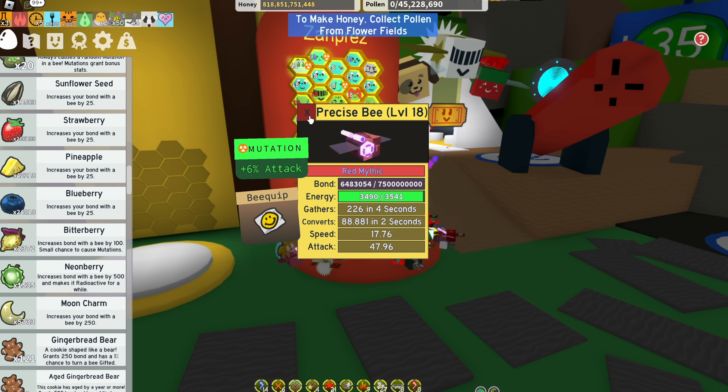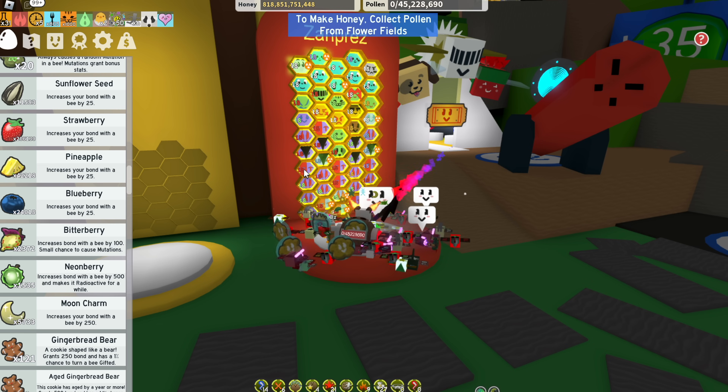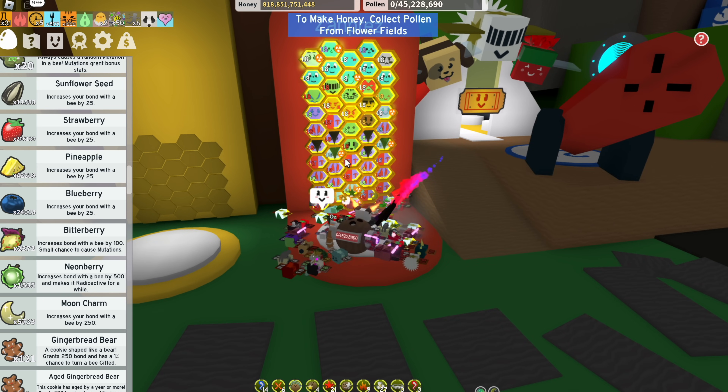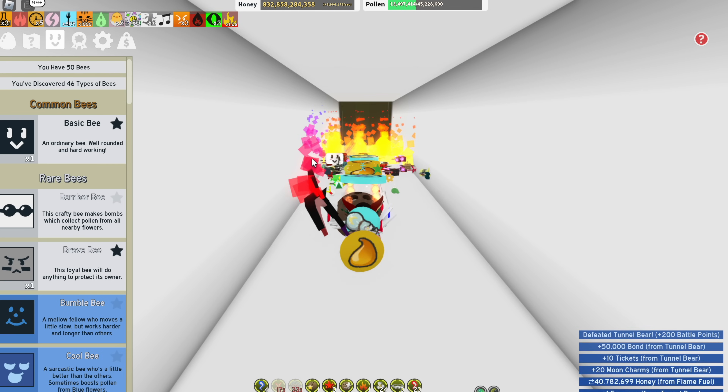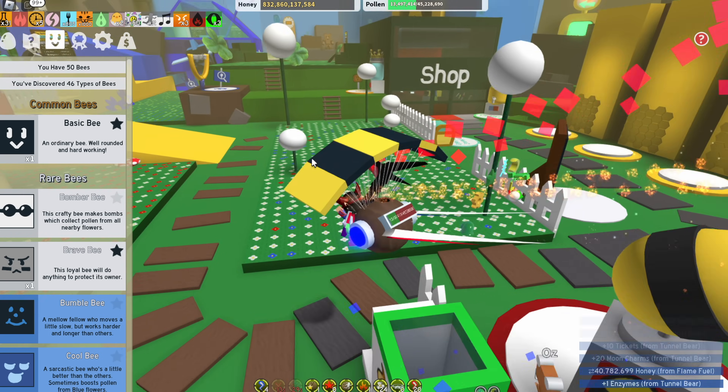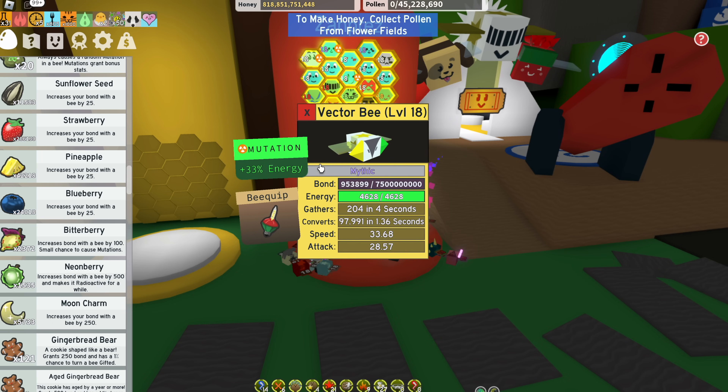On precise bees, you're going to want to have attack mutations — this is really important. Get your attack up on precise bees; this will help out with things like your star saw. The more attack that you have, the better your star saw will do and the more it will convert. You can also have bee ability rate on any of these, so just make sure you get attack on those.